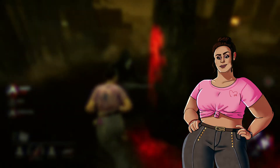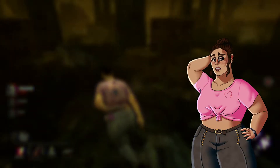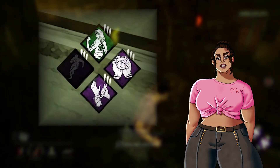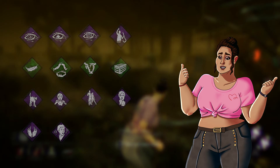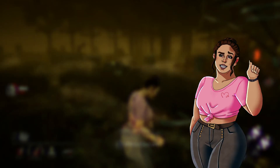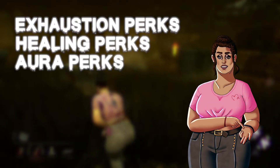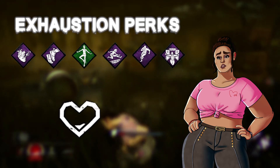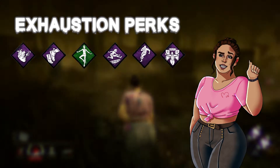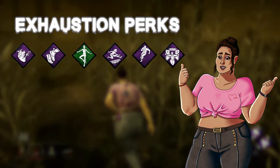Perks are unlocks on both killer and survivor that give the player more options and can greatly affect how you play the game. There are a lot of perks, however you can only use up to four in a match. Apart from teachable perks, survivors and killers also have perk options that will randomly appear in the bloodweb. Perks fall under a few main categories: exhaustion perks, healing perks, aura perks, team perks, and self perks. Exhaustion perks trigger the exhaustion status effect but give the player a short burst of speed or some other buff, and are extremely helpful in a chase as they give you a chance to make distance from the killer.